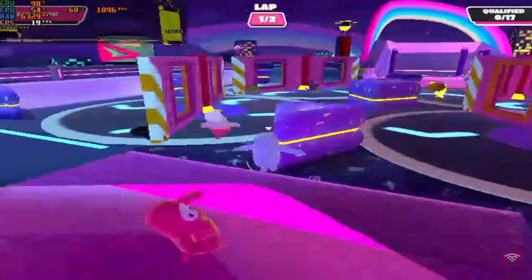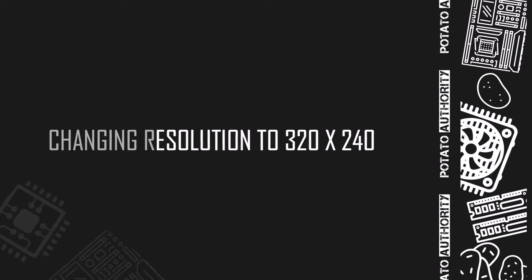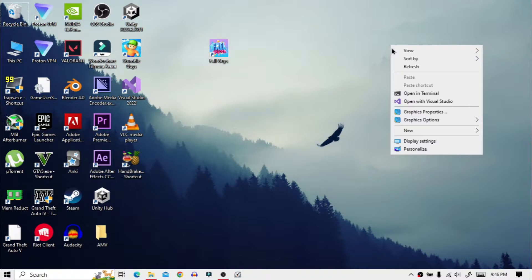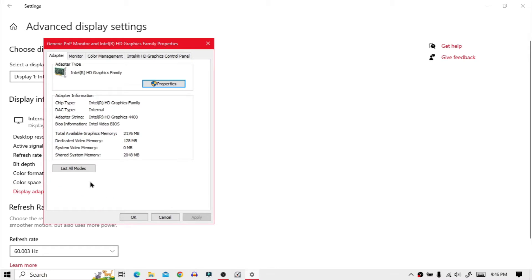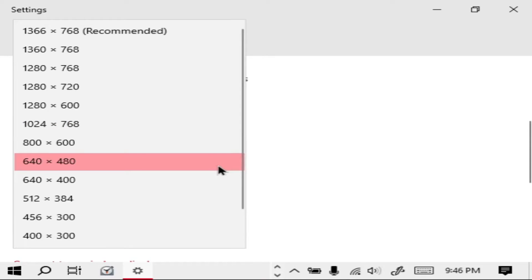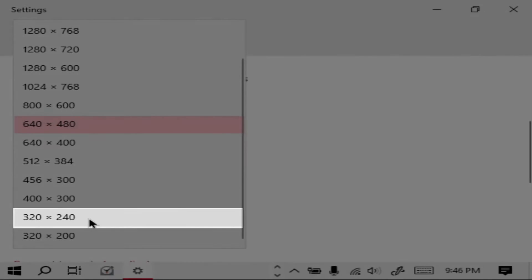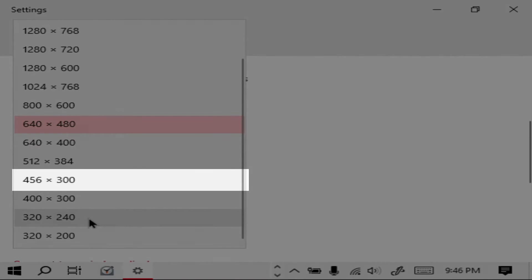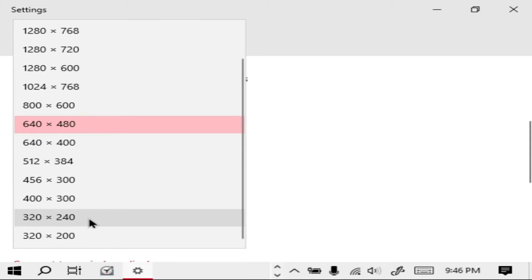But if it doesn't work, then no problem — let's decrease the resolution even lower. Right-click and open display settings, then follow me. You basically have to set the resolution to 640 by 480 again. Then go back, scroll down, and now you will have a lot of low resolutions to choose from. You can set any resolution you want, but for this video I will use 320 by 240. But guys, I really recommend you to set the resolution to 456 by 300, because if you set the resolution any lower than this, your computer will be really hard to navigate.